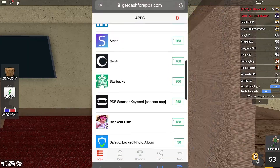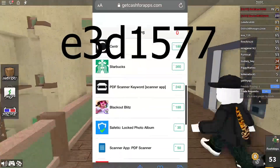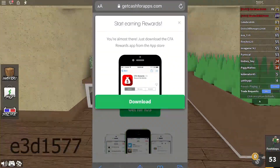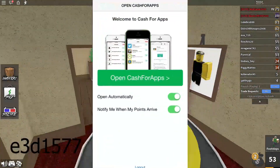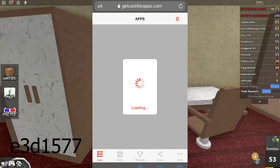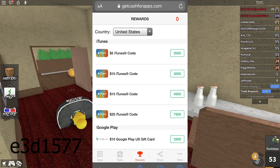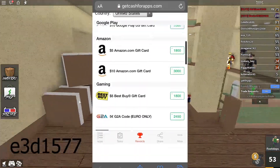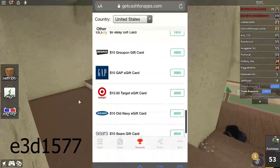I downloaded this new thing called Cash for Apps. If you go to the link in the description and play using my code, you get 20 points. Basically, you download apps and play them for a certain amount of time, like two minutes, and you get rewarded with points. You can use those points to get gift cards. Each game gives you like 300 points for playing two minutes, and at 2,000 points you can cash out a $5 iTunes gift card.